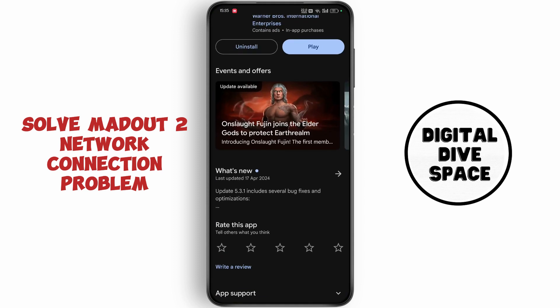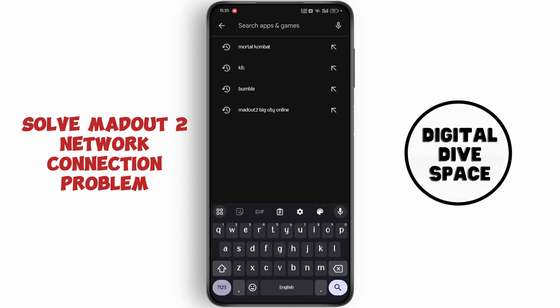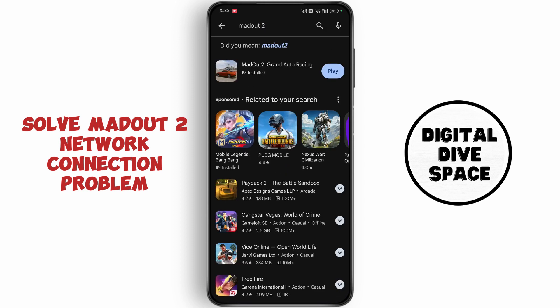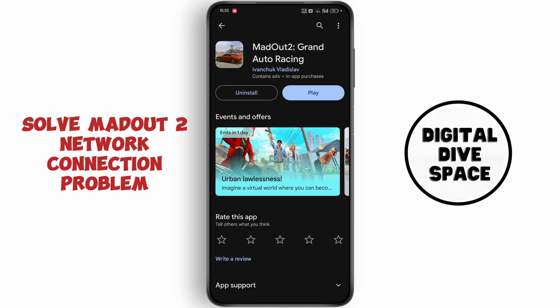First of all, open up your Play Store. Now tap on the search icon and search for Madout 2. Now tap on the game and make sure to update to the latest version.